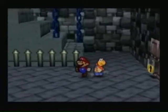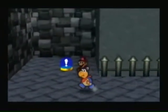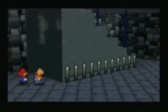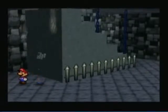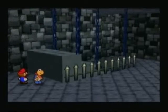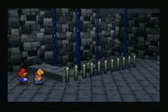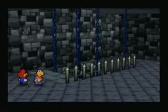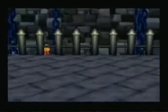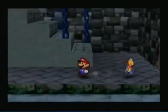A switch comes out of nowhere. The normal thing to do is go over and hit it, because blue switches are always good — red switches are bad. Holy shit, the floor is freaking falling down. It's just a long way down. So we can go downstairs — let's hop downstairs.